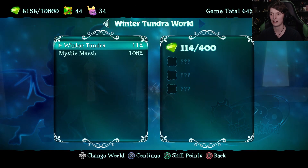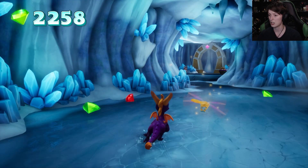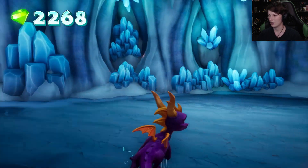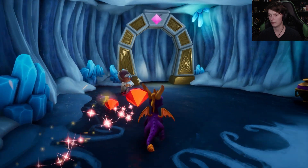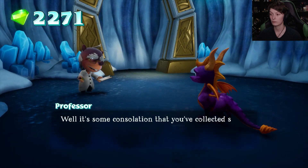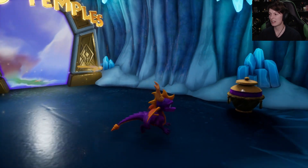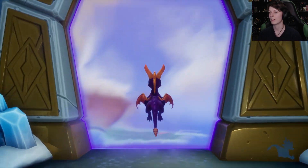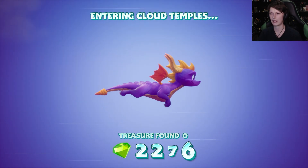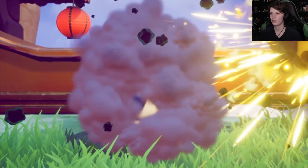I checked my guidebook and we have three orbs to find in this area. We're gonna see if we can find anything in this episode. The professor's portal will take us to Cloud Temples — that's the level with the tailing mission. Let's check it out! I really like this place, it's super cool. If we get through this part easily I'll check out the rest of the hub world.